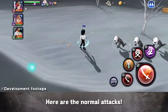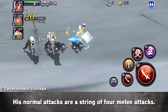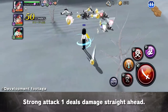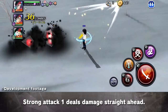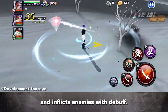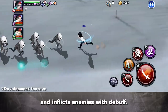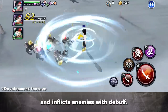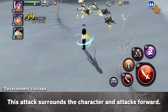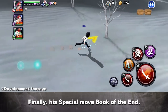Let's give him a spin! Here are the Normal Attacks — a string of 4 melee attacks. Strong Attack 1 deals damage straight ahead. The second Strong Attack creates a vortex and inflicts enemies with debuff. The third Strong Attack surrounds the character and attacks forward. Finally, his special move: Book of the End.